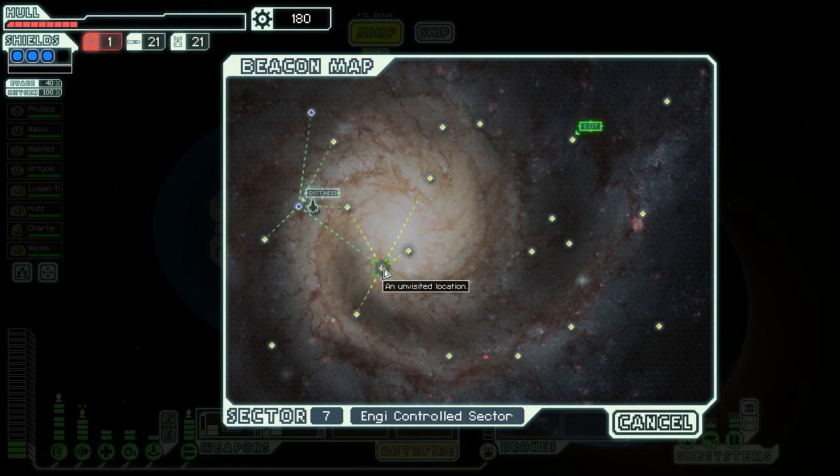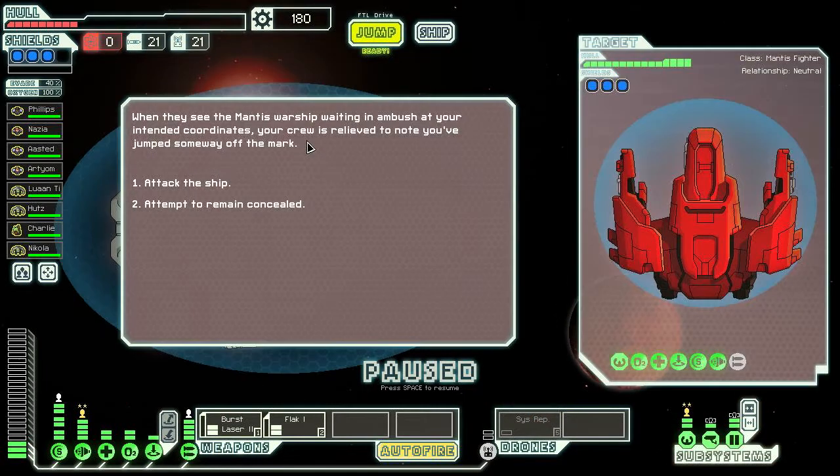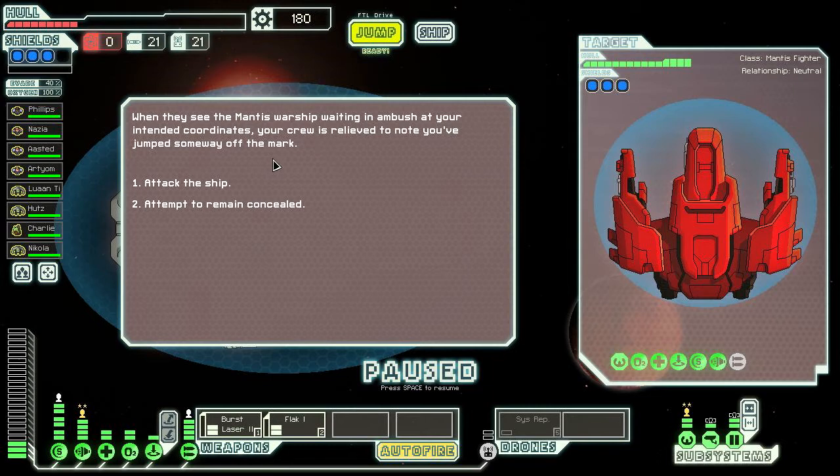There's no shop, and we're out of fuel — that's just great. We spot a mantis warship waiting in ambush at our intended coordinates. Our crew is relieved we've jumped off the mark. We attempt to remain concealed but we probably can't fight that thing.